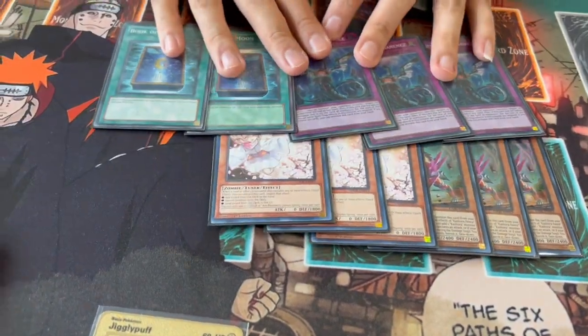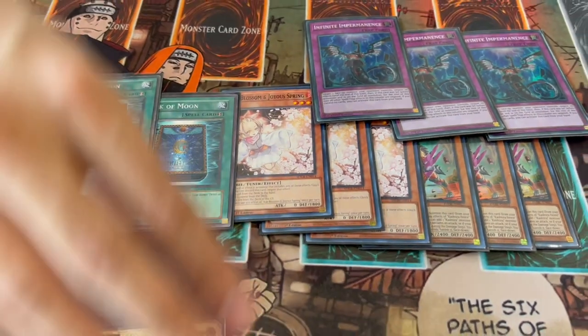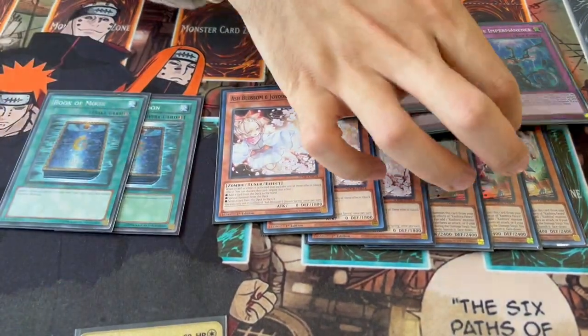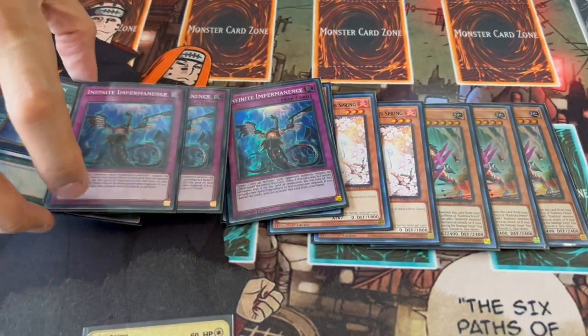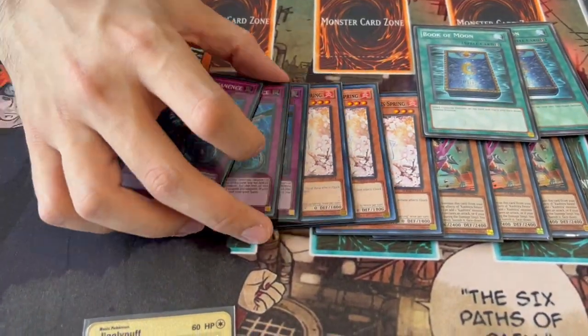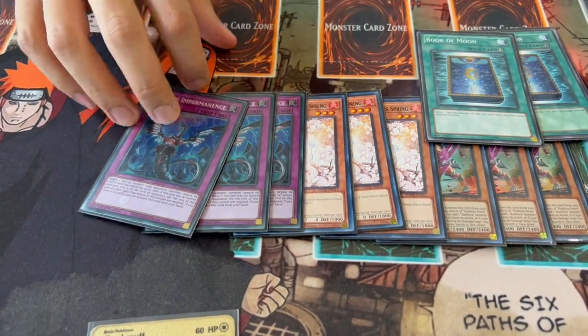For hand traps we're playing three Ash and three Imperm. Ash and Imperm are just the best, most generic hand traps in the format right now. They may not be the most impactful but they're good into every deck. Imperm being a trap too is great both going first and going second to break boards. These six are pretty self-explanatory.